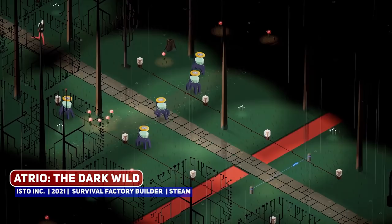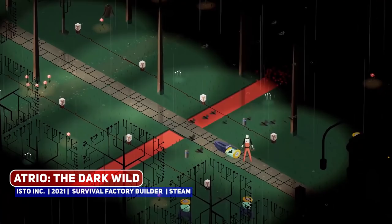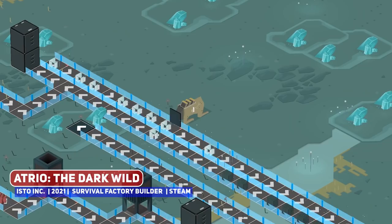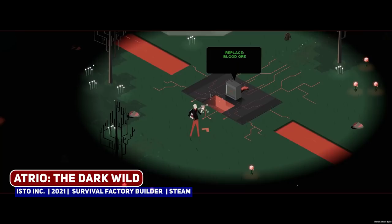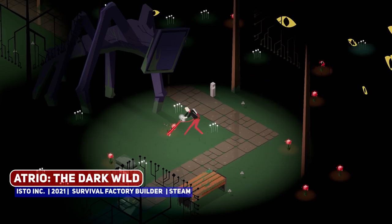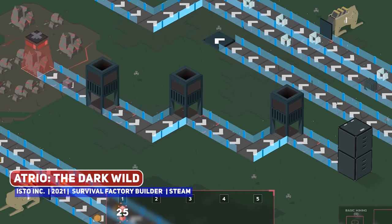I mentioned Atrio The Dark Wild in a video back in August 2019, but the developers recently put out an explainer video for this survival automation title, which is a very interesting combination. It's a survival-meets-automation game that lets you capture creatures that are trying to kill you and put them into your assembly line. It's got exploration, story, crafting, upgrades, and of course factory building. You're sent to the surface with the mission to restore Station 3 and relight the world. Explore the dark and gather resources to kick off your assembly line. Springboards let you jump over grab pipes, and pushbacks will split your resources.